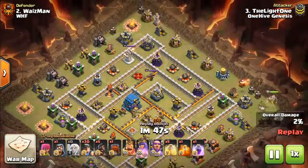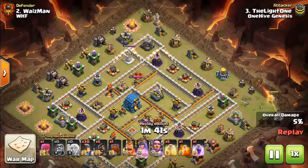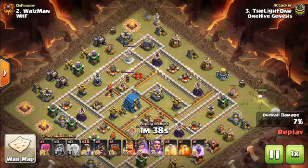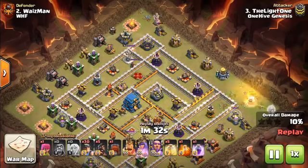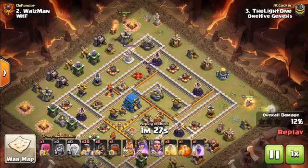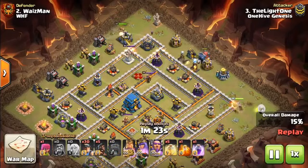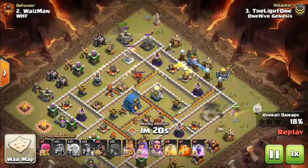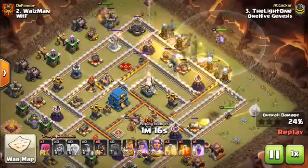Bisectatron here from OneHiveGazette with the next video. Today's topic is miners. Miners are completely back at Town Hall 10, 11, and 12, but especially Town Hall 11 and double especially Town Hall 12. They are making their way into the meta very quickly, and there have been some adjustments in recent updates that make them a very viable option.